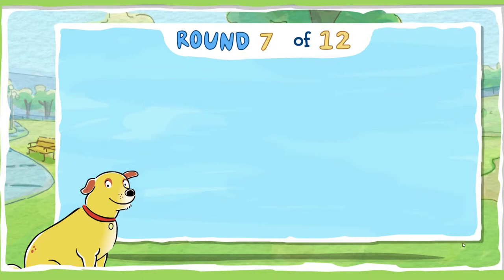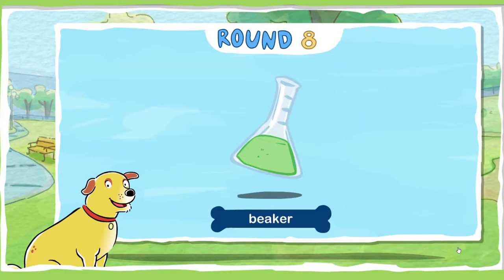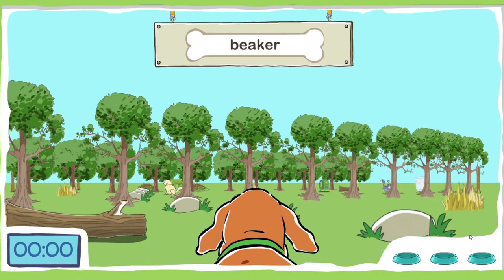Here's your score at the end of round seven. Let's find three beakers. A beaker is a cup or a jar for storing liquid. Don't bump into any cats!